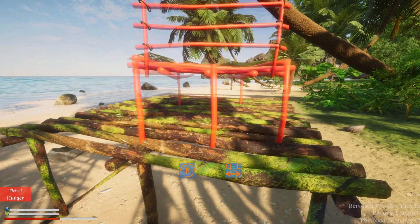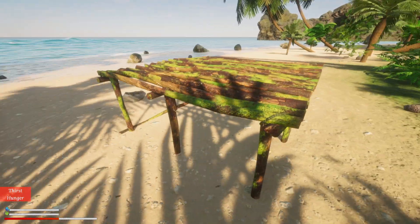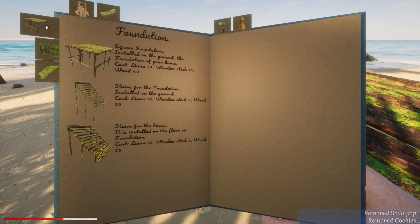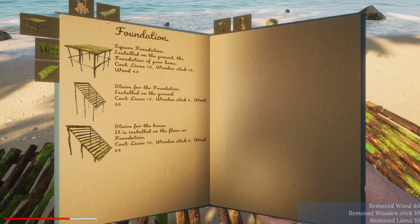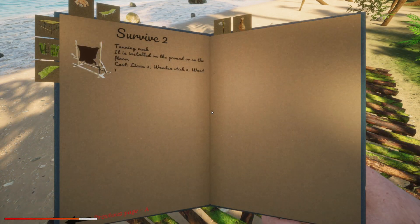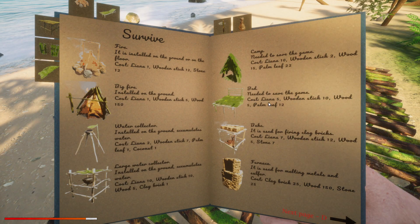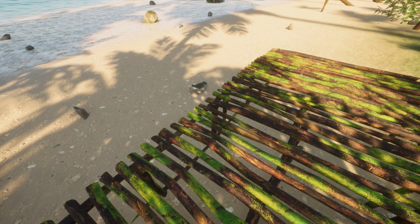Wait, where did the bed go? No — where's my bed everyone? It said it removed the stuff. Let me quickly eat. There we go. I don't know why I did that — let's quickly just build another foundation and jump up here and see if we can make a bed now. Maybe I'm missing something. We need 5 lianas and that's probably what I didn't have — but over here I've got 14 lianas so I do have enough.